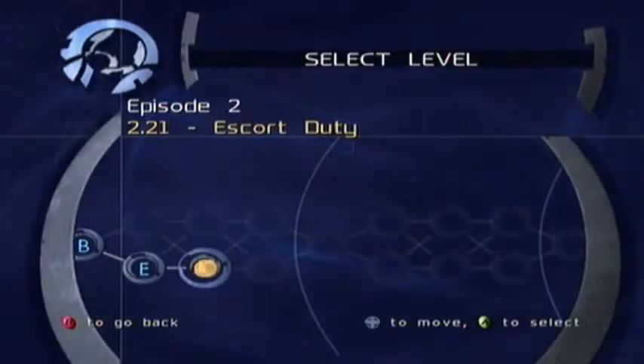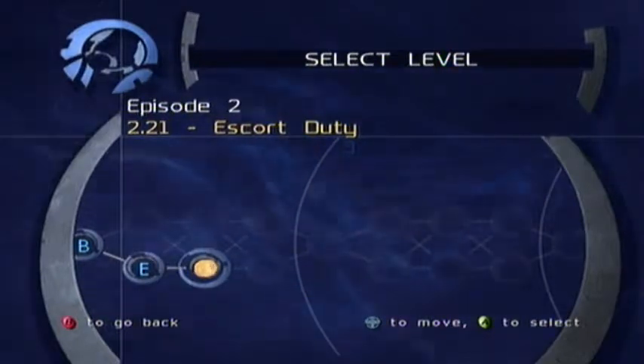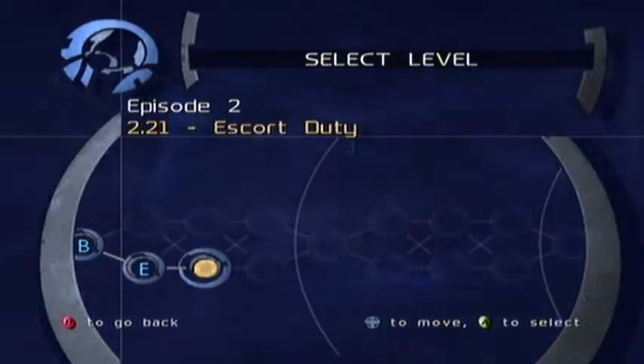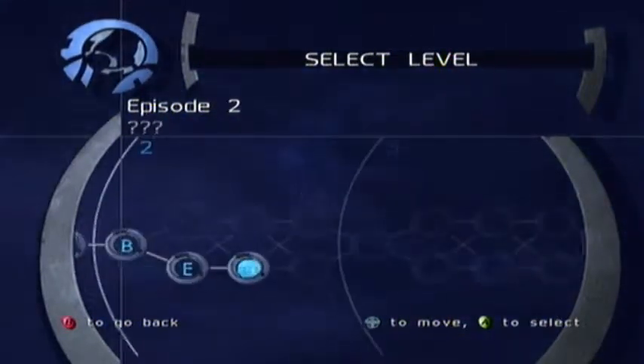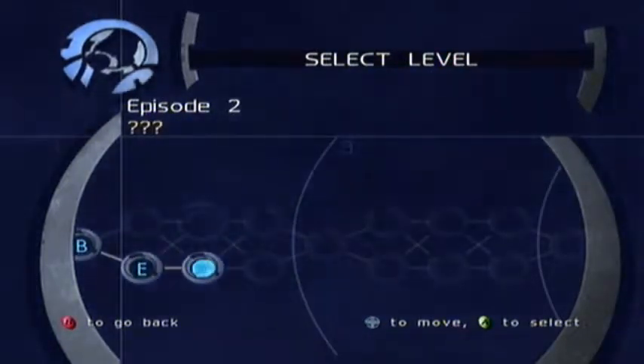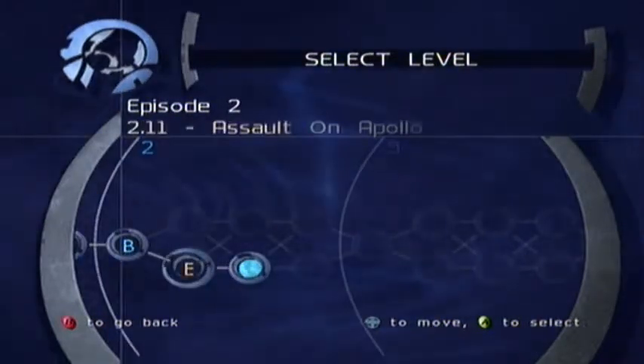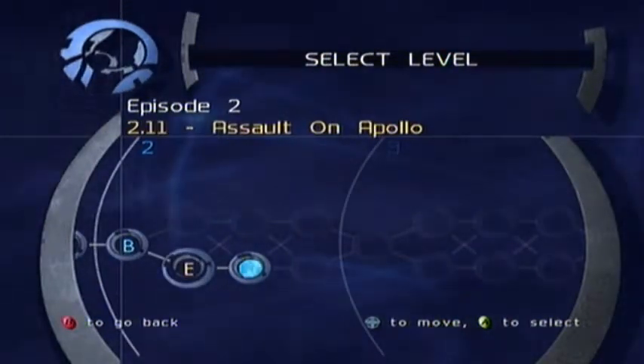Hello everyone, welcome back to another episode of Battle Engine Aquila. We are going to do episode 2, mission 2.2.1, Escort Duty. I discovered what these are — they're like harder versions of the missions. Basically, I think once you finish the game you unlock all of these ones, and they're basically just more difficult versions. So I'll definitely show them off.